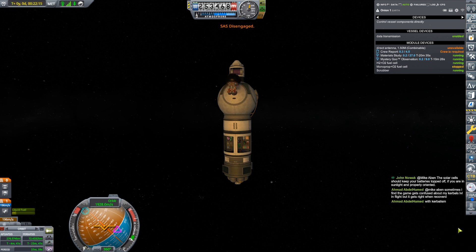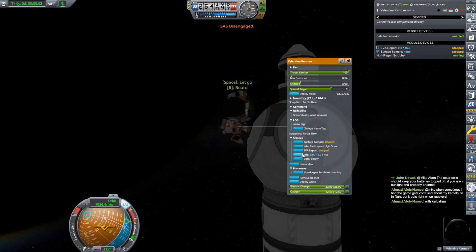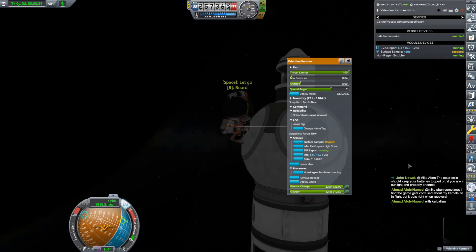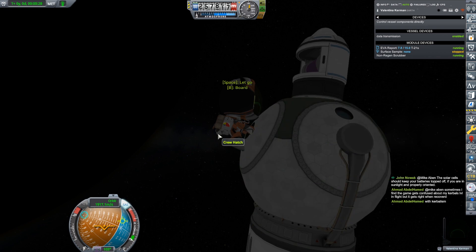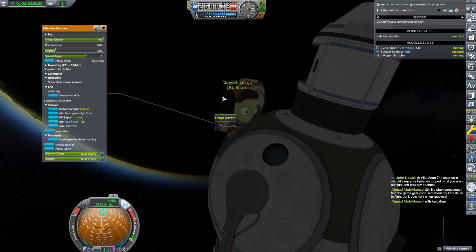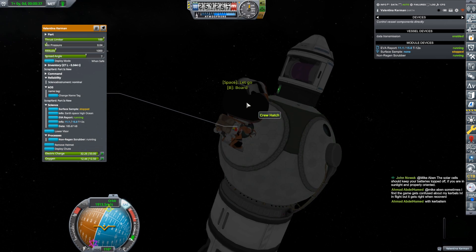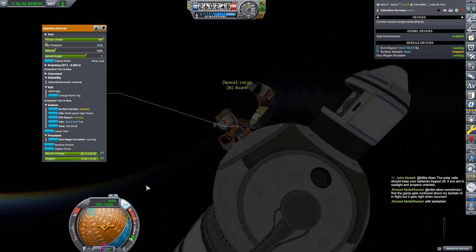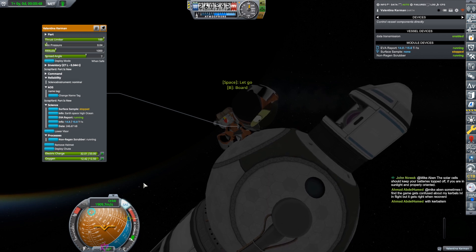Let's start by doing an EVA report up here. She has that texture issue too, because I gave her the same. I'm not going to bother flying around — actually, I am going to fly around. Whoa, grab! Does she have fuel? Yeah she does. There's some sort of conflict with the texture replacer — I think it's the SpaceX suits I picked, the SpaceX style flight suits. Anyway, she's there, we'll board her.